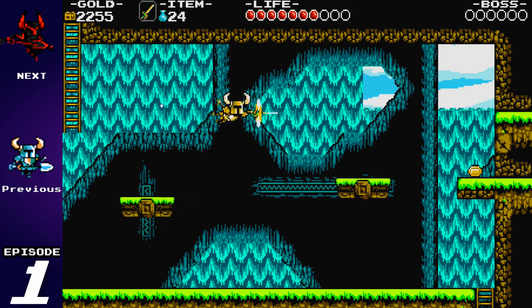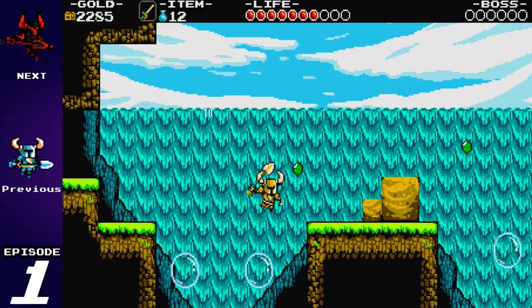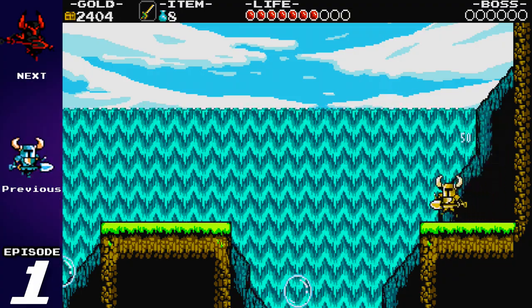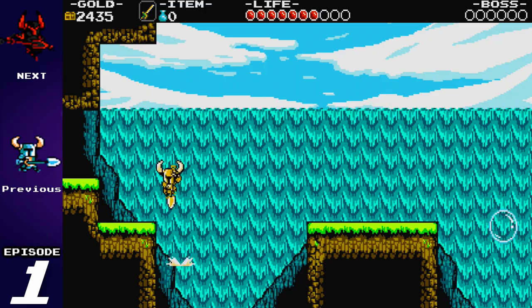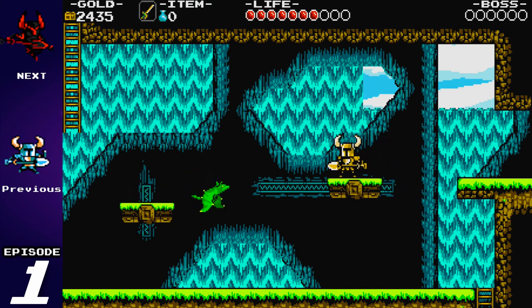Gotta love the propeller dagger — you get that from one of the game's later stages. Bouncing on the bubbles. And now I'm out of magic. You run out of MP in this game really quickly, so you kind of have to use your relic sparingly, which I definitely did not do.